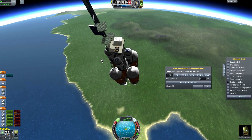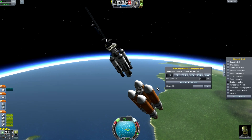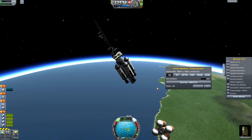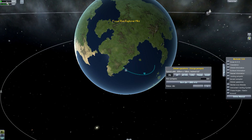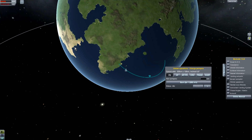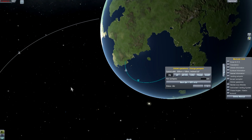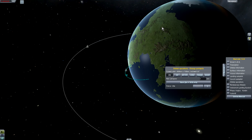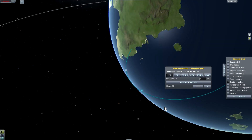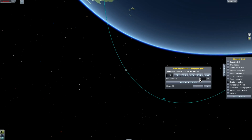Cut the engines. Even though we still have some fuel in those engines, I like to get rid of them — because for circularizing I like to use MechJeb to do that, because I usually put in a really uneven orbit. I usually have a really bad orbit, so that's why I use MechJeb.